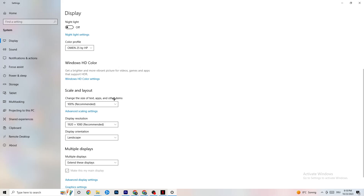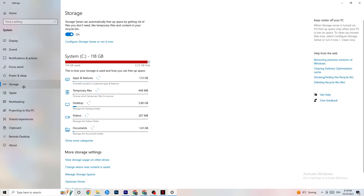Color profile doesn't really matter. Go down to Scale and Layout and change the size of text, apps, and other items to 100% as recommended, if it's set to something else. Afterwards, go to Display Resolution and keep it set to the same resolution your game uses — for example, if your game runs at 1920 by 1080, set this to 1920 by 1080 as well.